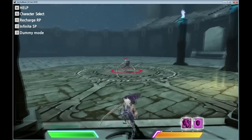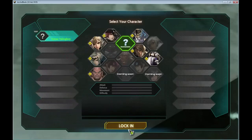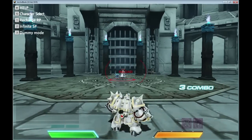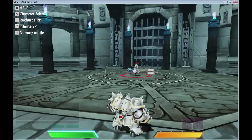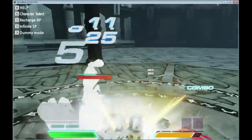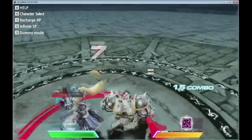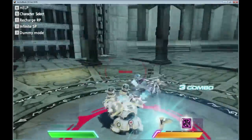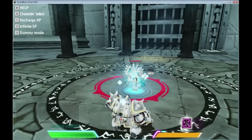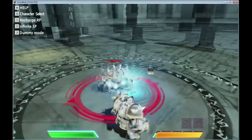Very interesting, okay. What is this — 3 for dummy mode? I went to character select, I didn't really want to do that. So that doesn't really do any damage. He's got a melee, he's got a block, shift — he can fly. So he heals himself with R, or F. It's like a healing totem. Infinite SP. How do I get RP? It says I lack RP. So it's not doing any damage.